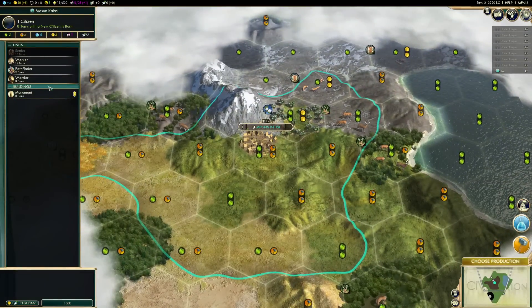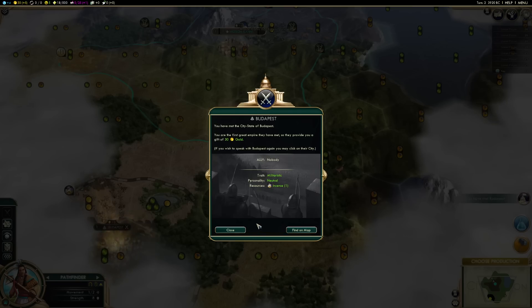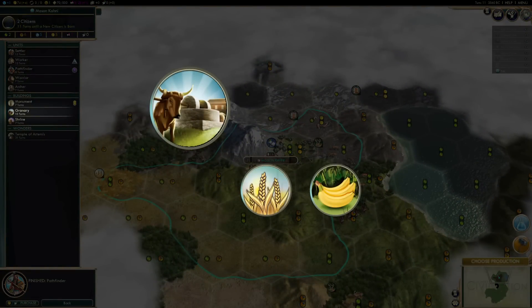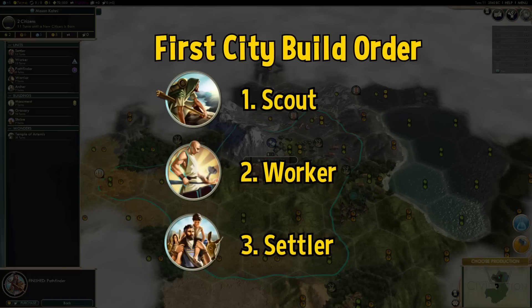The first thing you should produce is a scout. You need scouts as soon as possible to nab ruins and discover valued city locations, and also to meet as many civs and city states as possible. Never build a granary unless you have the resources it improves by the city. After you make your scout, you should make a worker and then another settler. Don't worry about making a monument because you'll be getting a free one from tradition anyway.